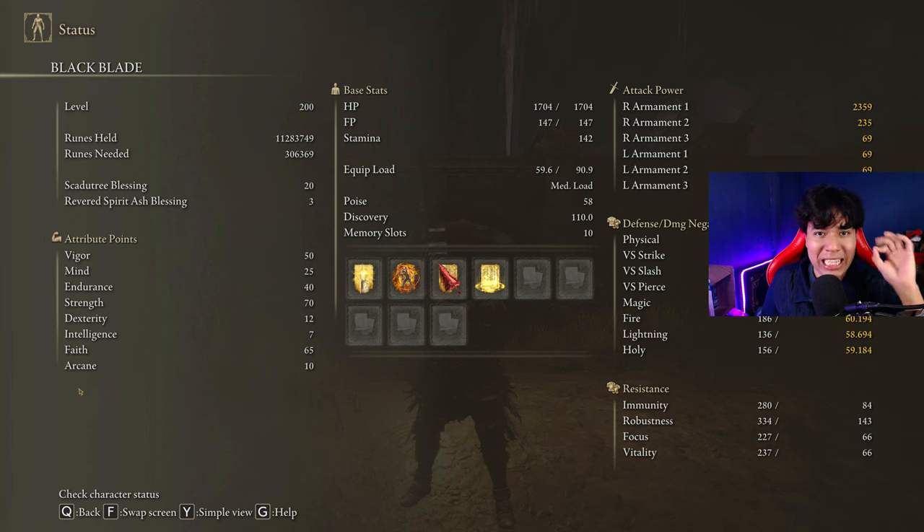To get the most out of this weapon and to have an optimal build, we are going to use 50 on Vigor, 25 on Mind, 40 on Endurance, 70 on Strength, 12 on Dexterity and 65 on Faith.